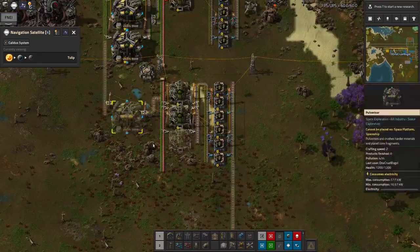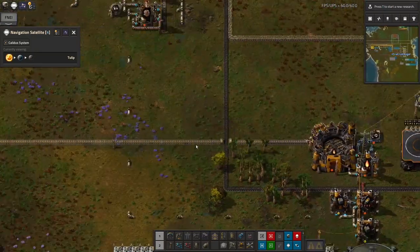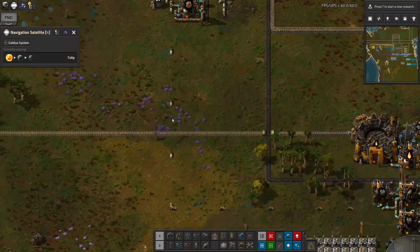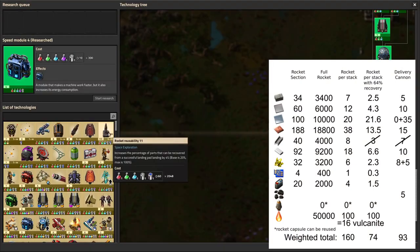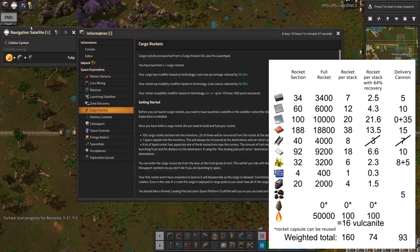I also started putting together another system that was going to be delivering the Vitamelange by rocket instead. That is because I did a bit of extra rocket maths. I've done a few more of the rocket reusability research steps — they're getting rather expensive, which is why I stopped at this point. But that means I've now got up to reusability of 64%, so every time a rocket goes up I'll get between 54 and 74 rocket parts back, with an average of 64.